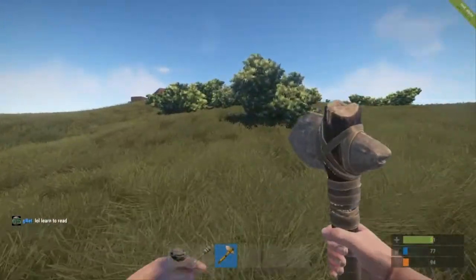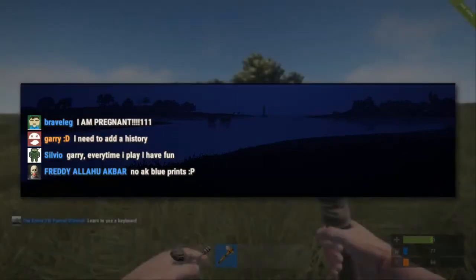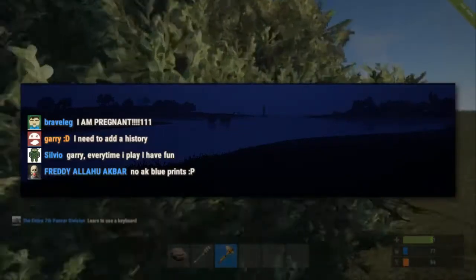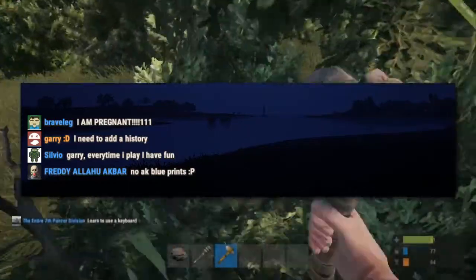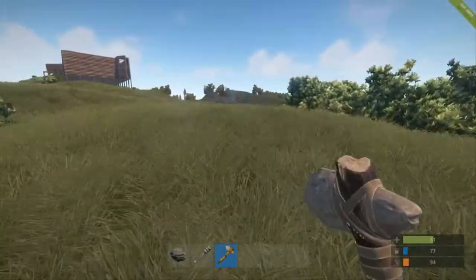They also did a chat update. Chat now has Steam avatars and admin and developer names are now a different color. Next week they'll need to add chat history and fix the line at the bottom of the avatars. They're still working out all the bugs for this new UI, but it is looking a lot better.